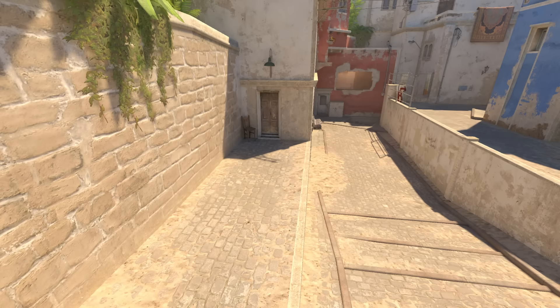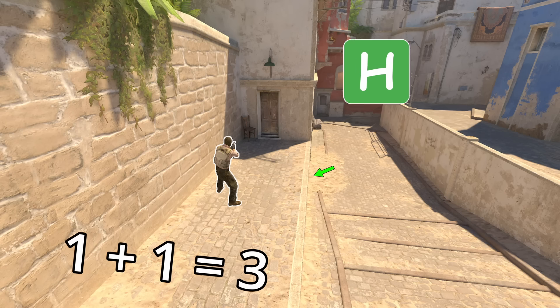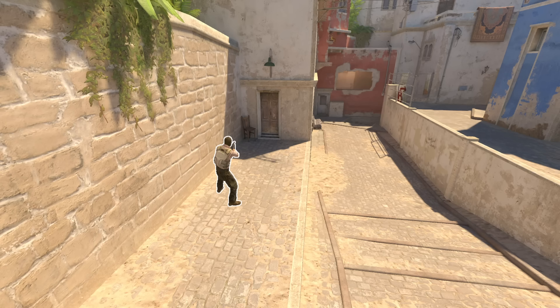The setup is rather simple. All we need is a ledge where we can fall off, a character, something to automate our inputs, and finally some good old math to verify our hypothesis. Basically, what we are looking for is to run towards the ledge and stop as close as possible to it by doing a perfectly timed counter-strafe.